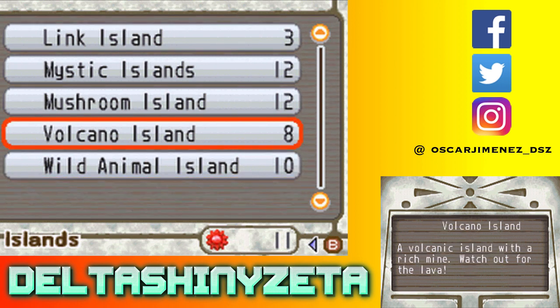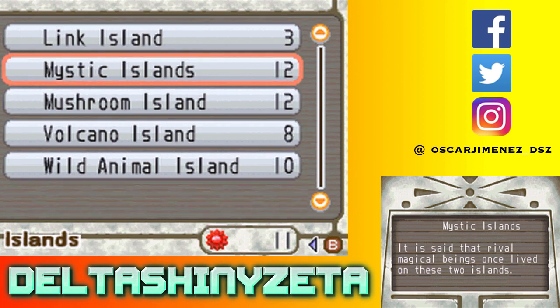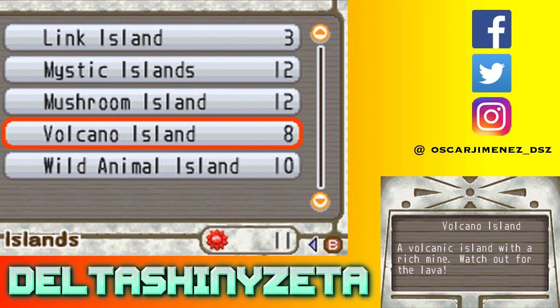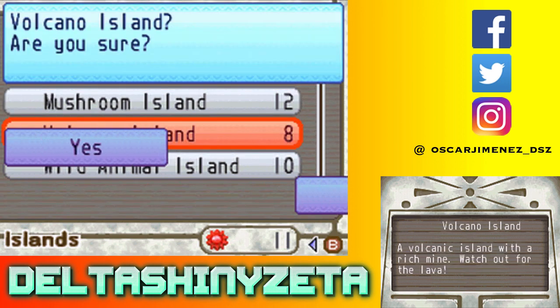We're going to buy Volcano Island because this actually unlocks the mine. Eventually we're going to want Mushroom Island and Mystic Island as our next two, but we're going to need 24 for that. We're spending eight now so we're at three, needing 21 more to get both, or nine more to get one of those. For now we're doing Volcano Island.